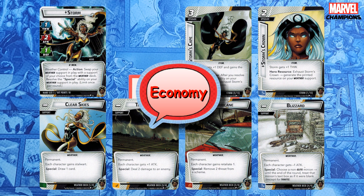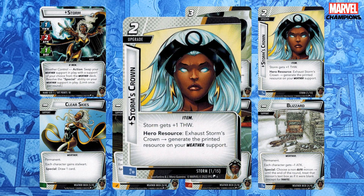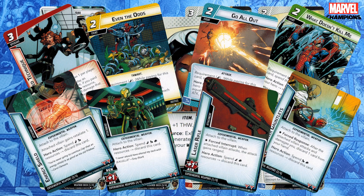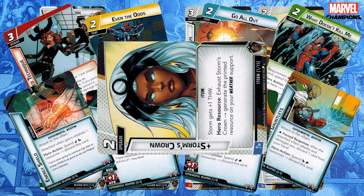Now let's look at Economy. Storm's Crown, like her Cape, has two abilities. It gives you plus one thwart, getting you up to two, and exhausts to generate the printed resource on your weather support. Most of the time this is just a resource and you don't care what type it is — of course, sometimes you do, like when you play a card with a specific resource requirement. Another great way to use it is to help remove attachments, which have resource requirements. Swap to Clear Skies, which has a wild icon, and draw a card. Exhaust Storm's Crown to generate the wild, and hopefully — since you've just drawn another card — you have all the resources you need, making it really easy to get rid of those attachments.